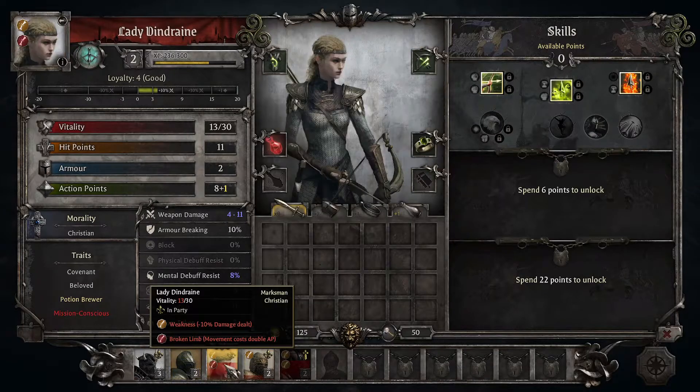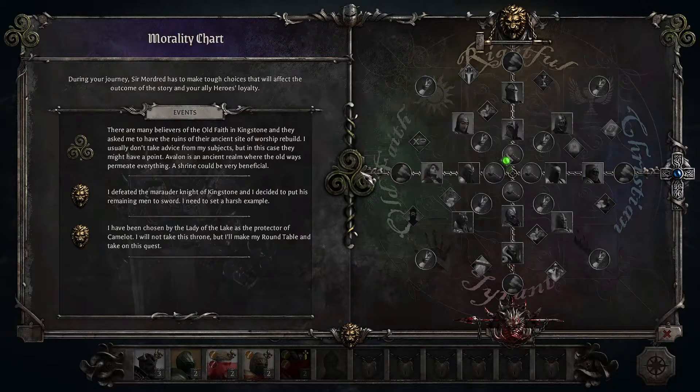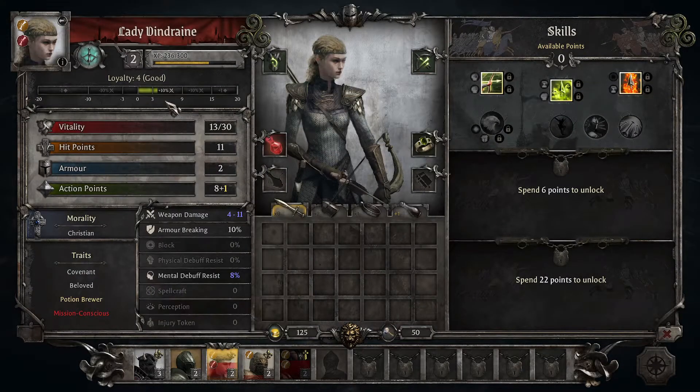Looking at morality in more detail — I've built relatively good loyalty with Lady Dendrine, however her morality is Christian. So as I build this playthrough towards old faith she will become disloyal. There are things I can do to bring that loyalty back up outside of morality, such as assigning positions or through events. In this case there were a few events that allowed me to gain loyalty — I spent gold to host events to make my companions more loyal.